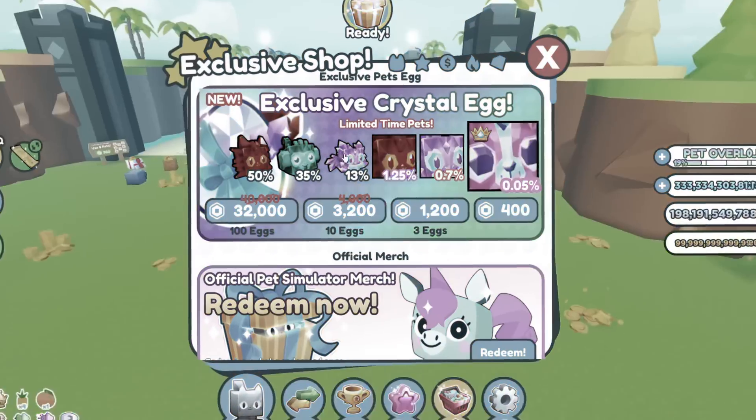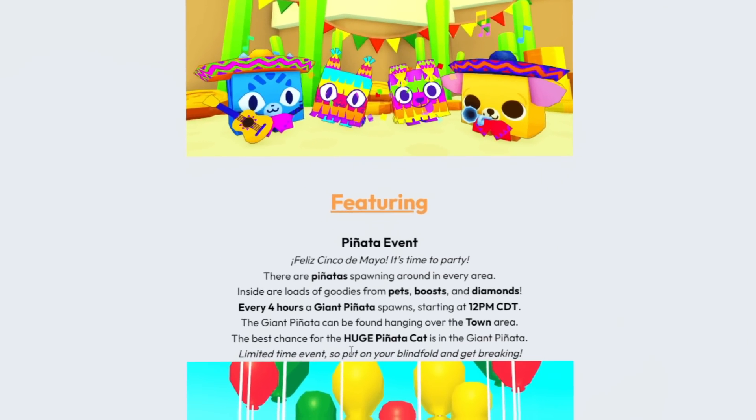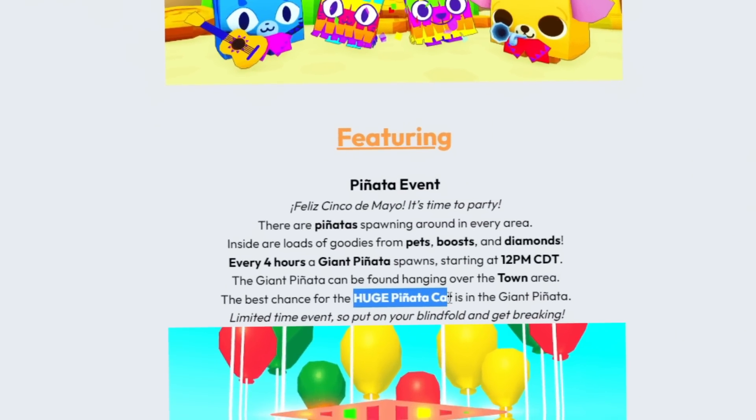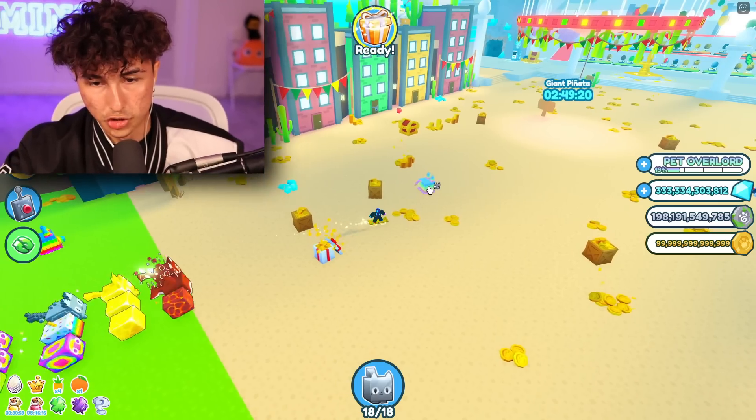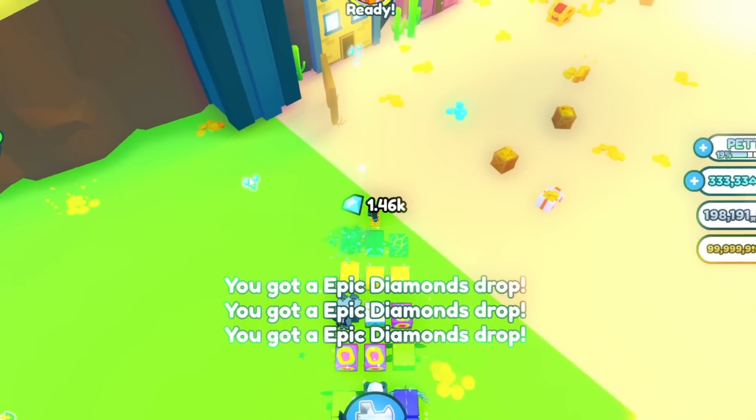They actually did the exact opposite. So if we go to the shop real quick, as you guys can see, there's no Cinco de Mayo eggs, which is kind of surprising. They added a bunch of pets, including the huge Pinata cat. And all you gotta do to get that is break these pinatas around the map — it hatches like an egg.